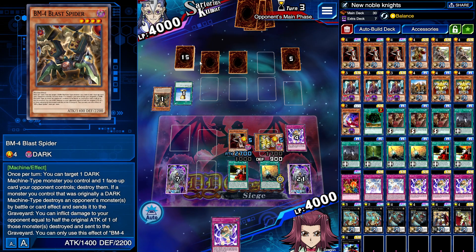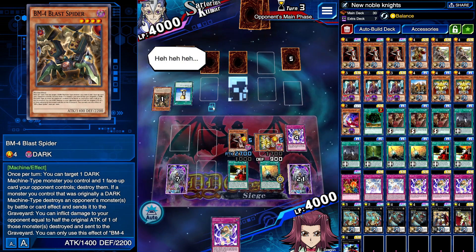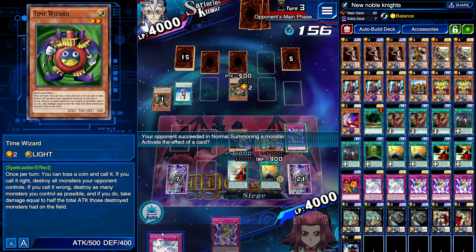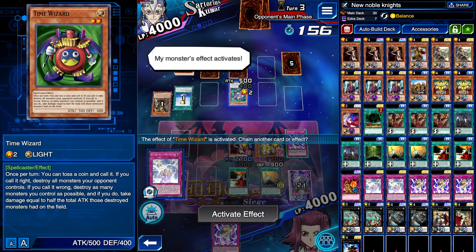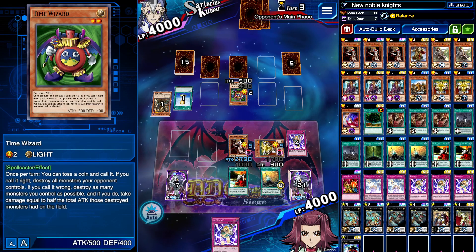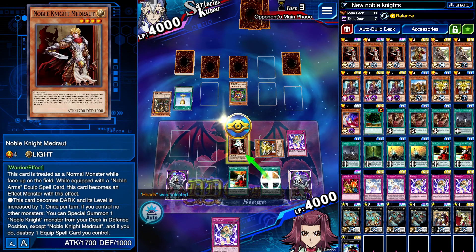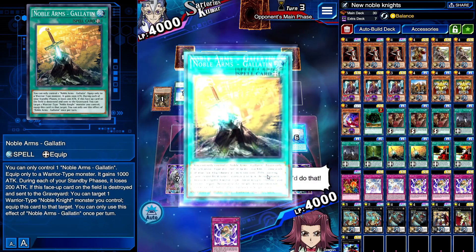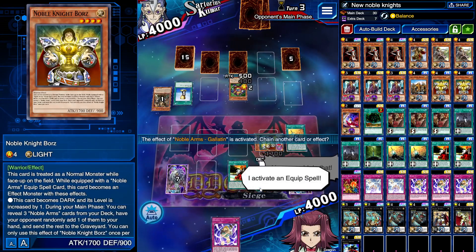Time Wizard — well it works for you I guess. Heads. Yeah, we get to keep one monster. We do lose Gallatin and Boars, which is too bad.